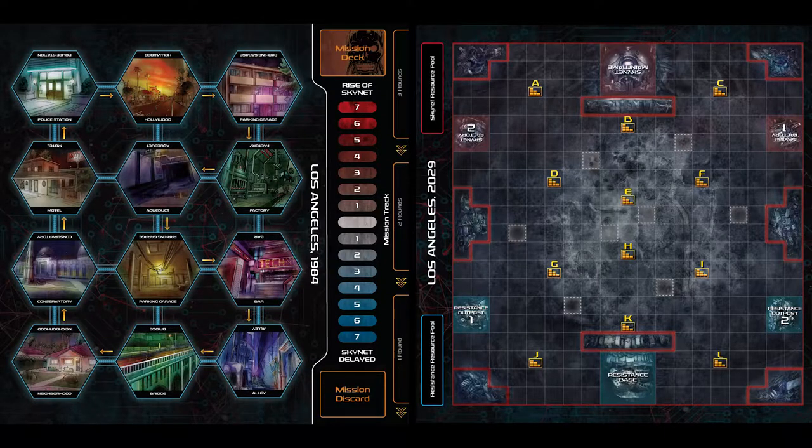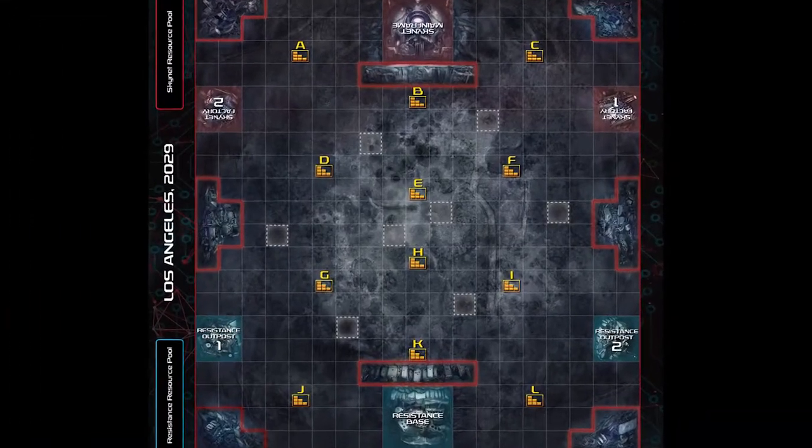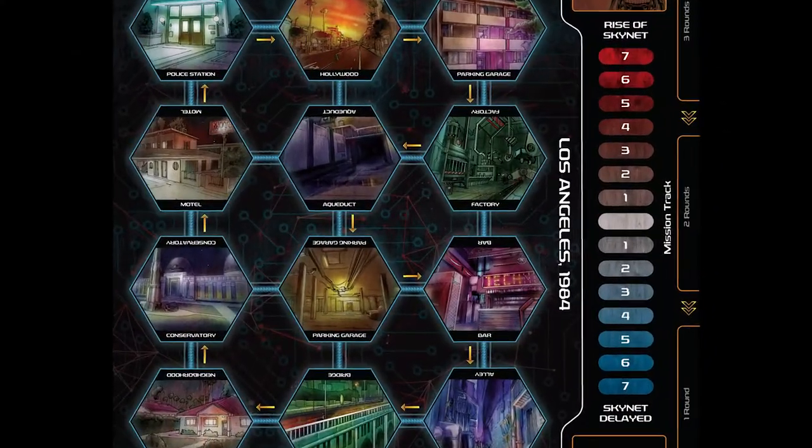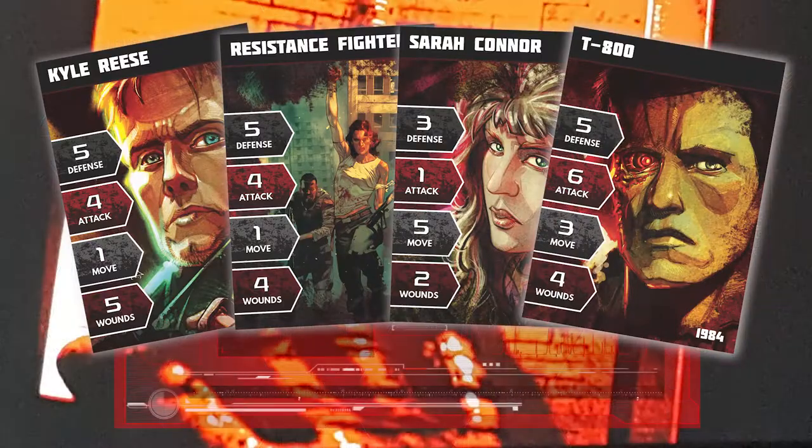Each of the two game boards plays differently. 2029 pitches the human resistance against the forces of Skynet in a troop-versus-troop battle over resources. 1984 focuses on personal missions with high stakes and intense pacing.